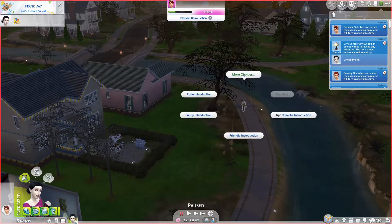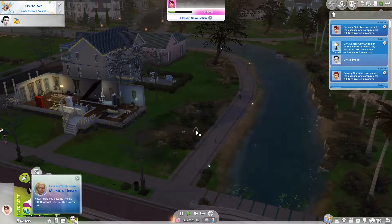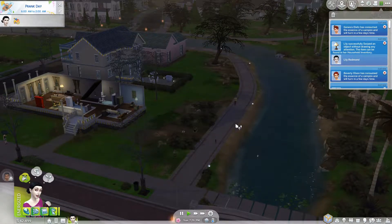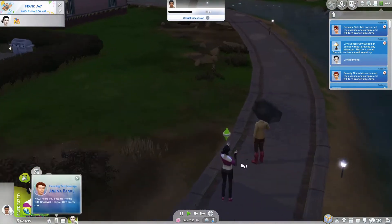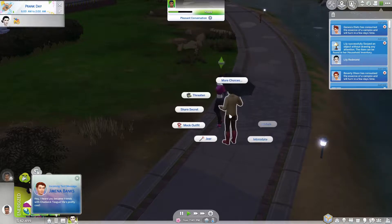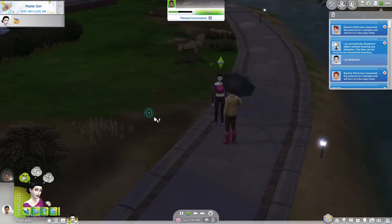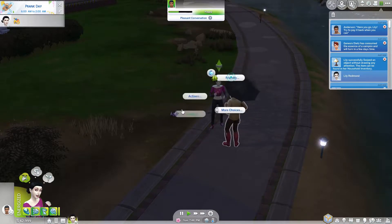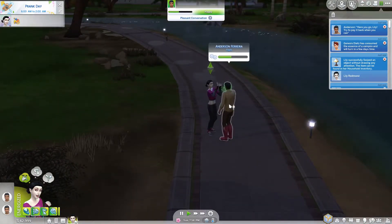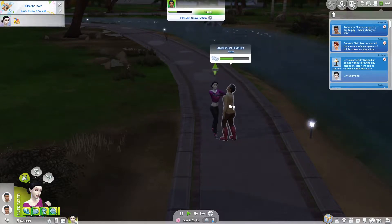Anderson Ferreira - awesome! Cheerful introduction to them if it'll let me. Oh, a frog! Is she going to him - no, she's messing about. Come on! If I see the fly animation then I know she's done it - there we go, cool! Who's this, Anderson Ferreira? Can we ask for a small loan? We can! We can also be mischievous and invite to a fake party. And turn into a vampire - let's turn Anderson Ferreira. Awesome - 67 and counting!